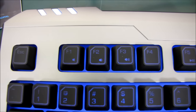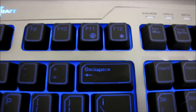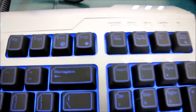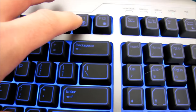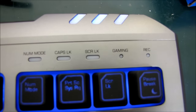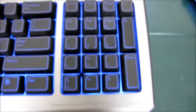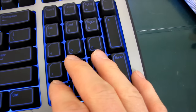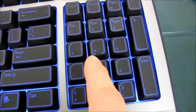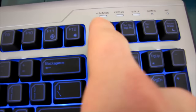Let's get in close and look at all the keys. Function keys: we've got mute, volume up, volume down, play, stop, forward, and back. Then there's brightness control, and an on/off toggle. And this key appears to be for gaming mode versus non-gaming mode, which probably turns off the Windows key — that would be my guess.